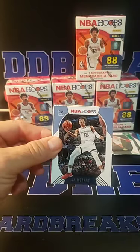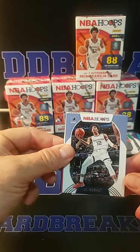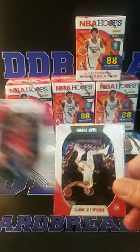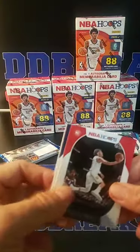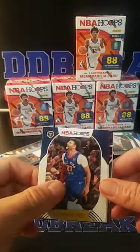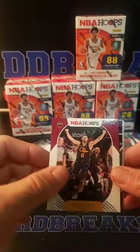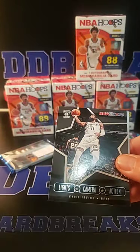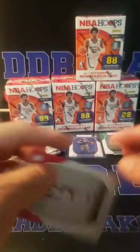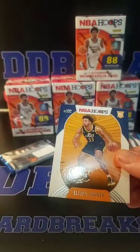All right: Ja Morant, Grizzlies, for Colton. Wendell Carter Jr., Trey Young, Jamal Murray, Kevin Love. Lights, Camera, Action — Kyrie, Brooklyn. Kenyon Martin and Elijah Hughes with two left in box one.